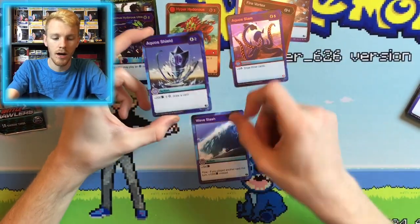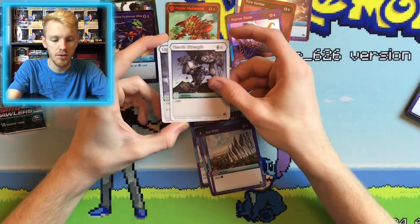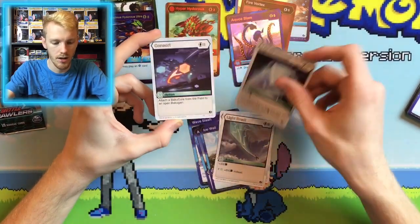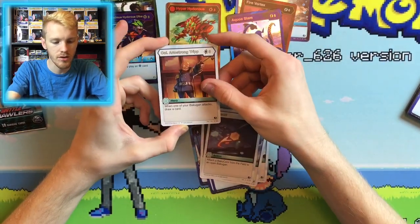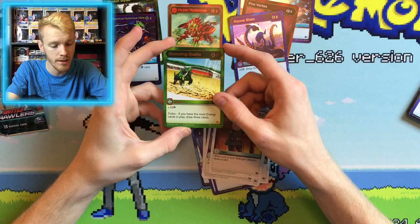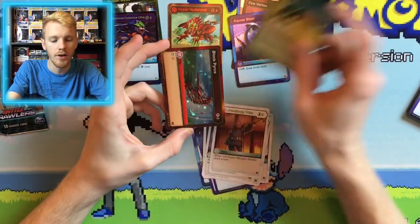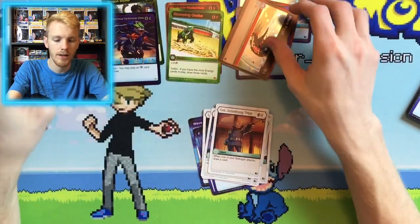So yeah, we have Wave Slash, Aqua's Shield, Ice Wall, Heroic Strength, Light Break, Light's Courage — good card. A rare is Consort. Our next rare is Colonel Armstrong Trip. Our next card is Stomping Quake for seven energies, ten damage. If you have the most energies cards in play, draw three cards. Our next card is Block Pyrus, and that's our Holo Hex there.